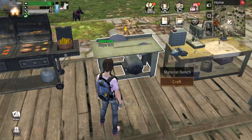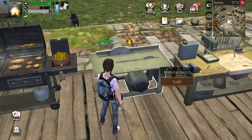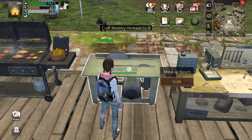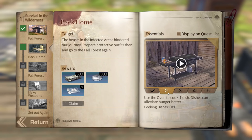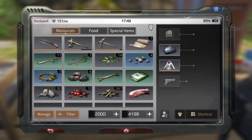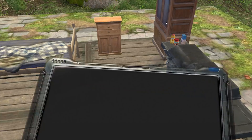Planks are done. Go to the material bench, click craft, then the furniture tab, and make a small cabinet. Armor is done — tap to claim. You get achievements when you complete tasks. Tap to claim, small cabinet, click build and place it down somewhere. Cooking dishes — claim the jam and eat it. We now have a cooking dish task done and just one task left.